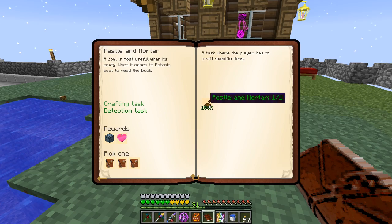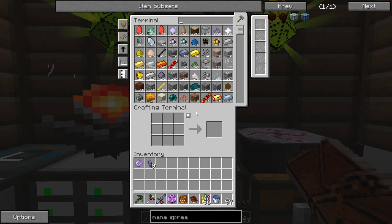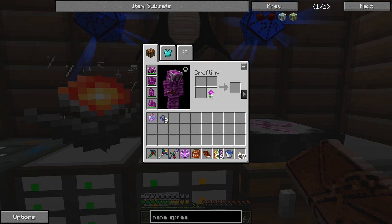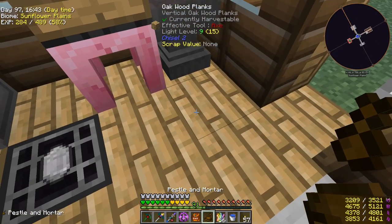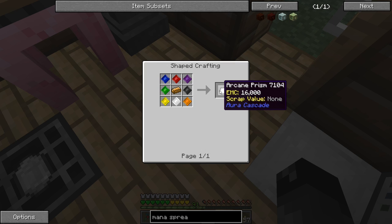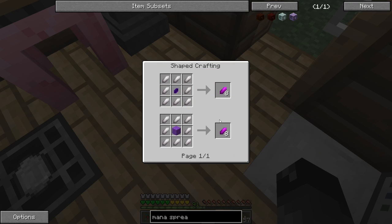From Botania you can take petals from the flowers, put them in the mortar and pestle, and get floral powder. For instance, if we wanted violet - maybe the mystical purple or magenta - we take these, do that, get the powder, and then dye anything with it like you would normally. I wasn't expecting to have to do all this other stuff, but thankfully these are all EMC-able so we'll only have to do this one time.